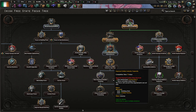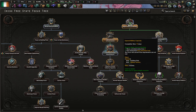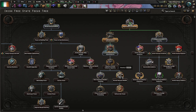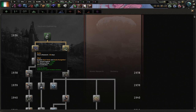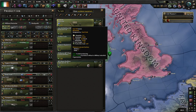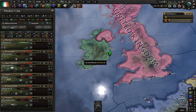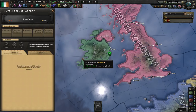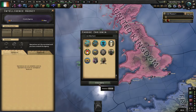Probably won't have researched Construction 2 by the time I get this complete, so may as well just go for Expand Military Capacity and get some factories that way at least.